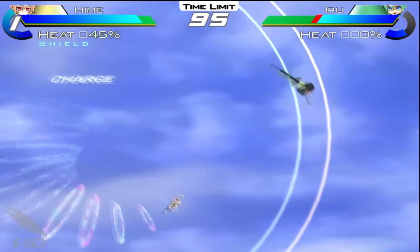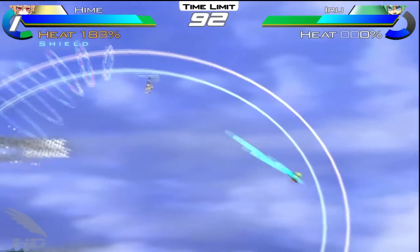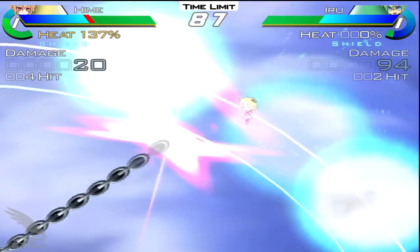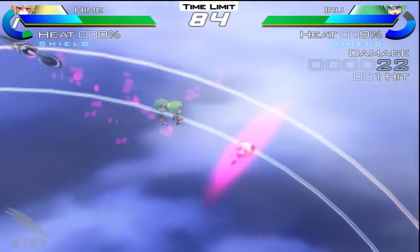Much like Senko no Rond, the combat in Acceleration of Suguri is fighting game stock, complete with life bars, special ability gauges, and a number of different attacks to take out your opposition. The game flow takes place over six stages set within circular arenas. Each character has a set of three life gauges to deplete, after which they are KO'd.